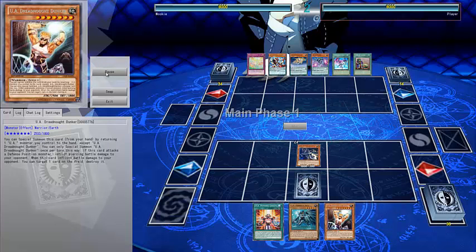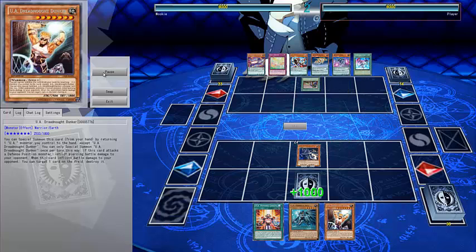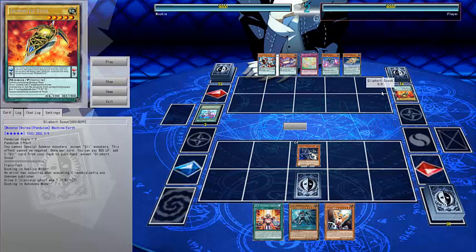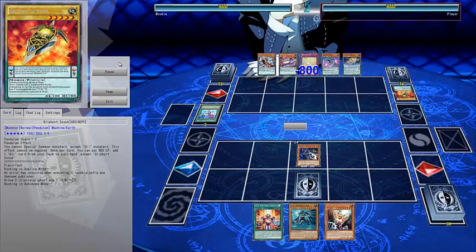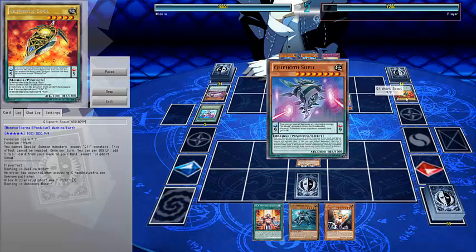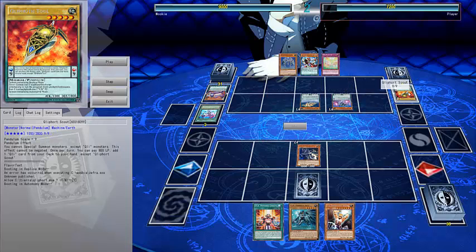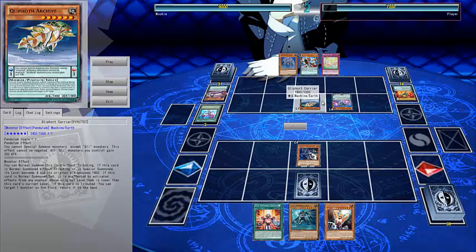Then on his turn, he uses an Upstart Goblin, draws a card, then uses his Summoner Arts. This is when I realized he was playing Qliphorts, because he brings out his Qliphort Scout, which allows him to pay 800 and grab any Qliphort card from his deck to his hand. Then he has a Trampoline, which is great, because that allows him to bounce back Qliphort Scout to his hand and use the effect again. He decided not to, but he gets two Qliphort monsters on the field and at this point I'm shitting bricks.